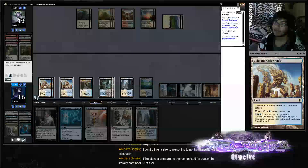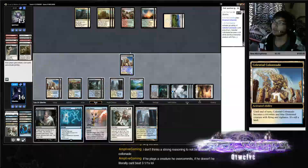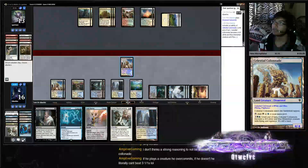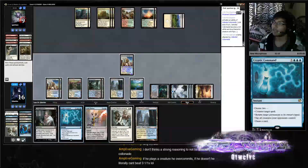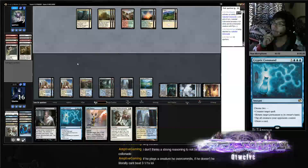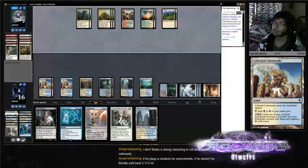Every time I have Colonnade I don't know when to attack or when not to — like right now I know for sure it's the right time to attack, especially with zero cards in hand and nothing on the field. If I have gas in hand like counters I really don't like tapping out. In this case I've played everything — Cryptic, one, two, three, that's a Void Shatter.